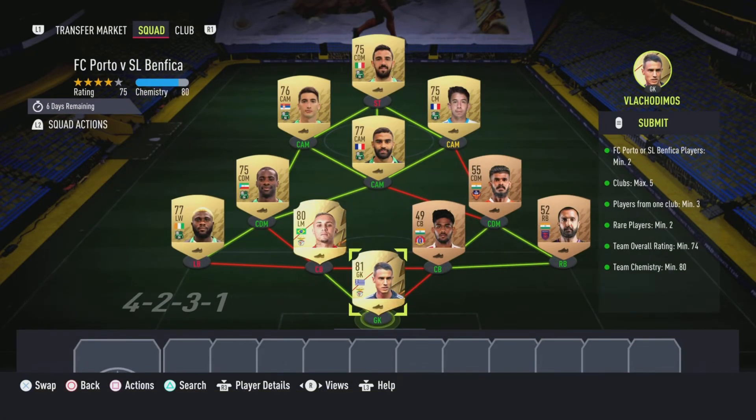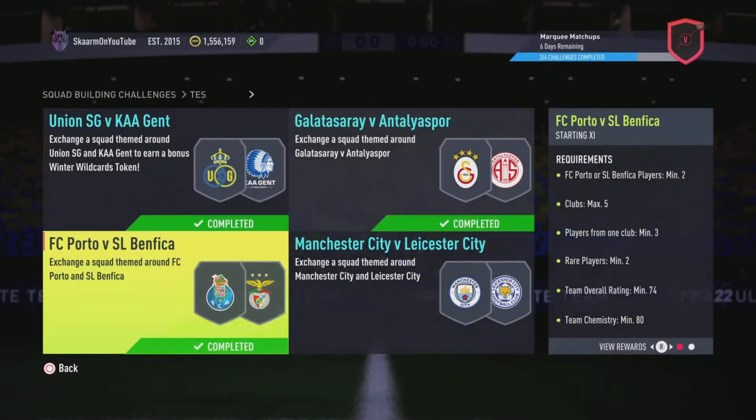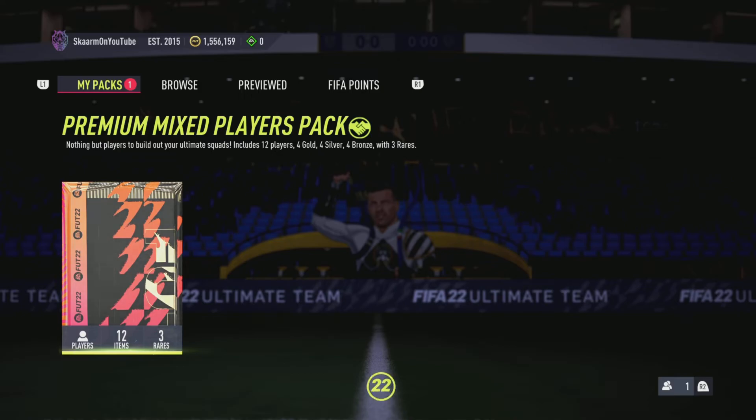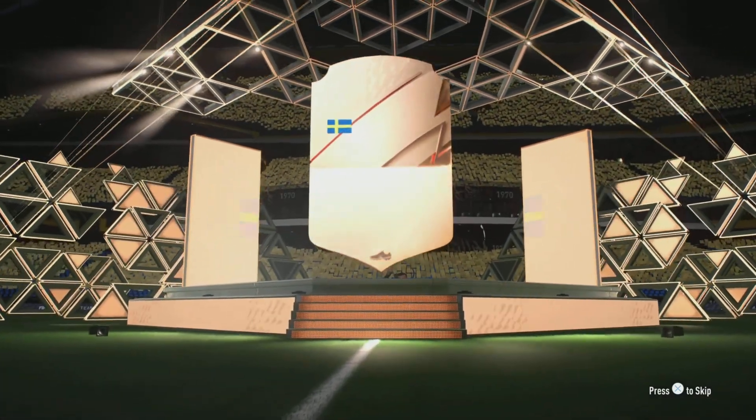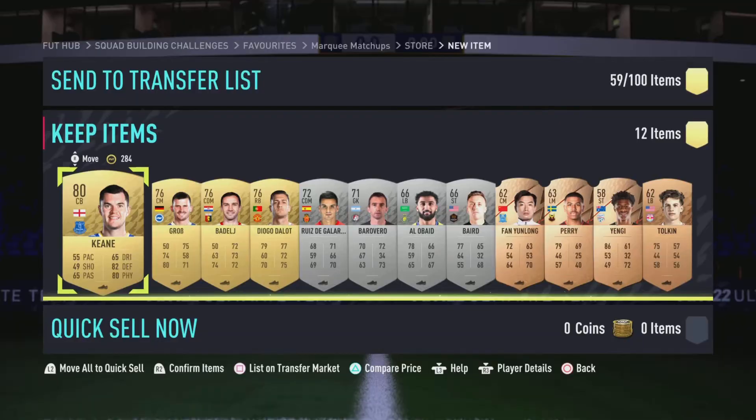Alright, and there we go — that is the SBC completed. I'm going to submit that and move on to the pack. Here we go — premium mixed players pack. Will I get anything great? Only 4,000 coins on the SBC, and any bronze card is going to pop up — that's fantastic.